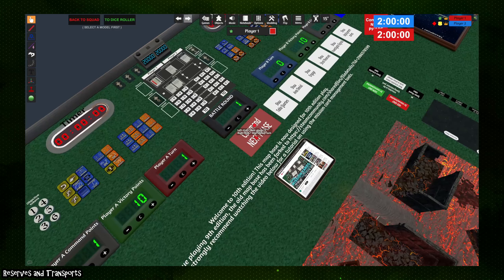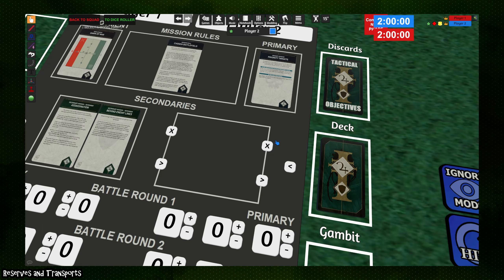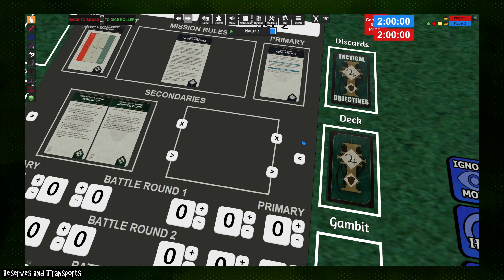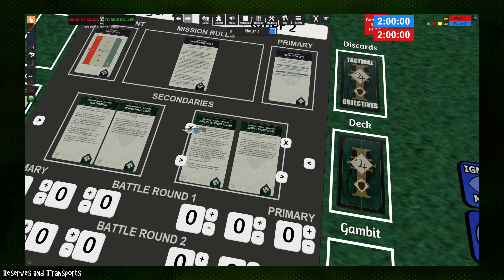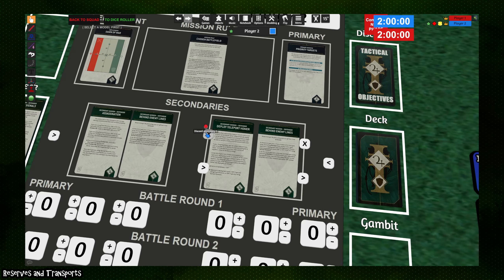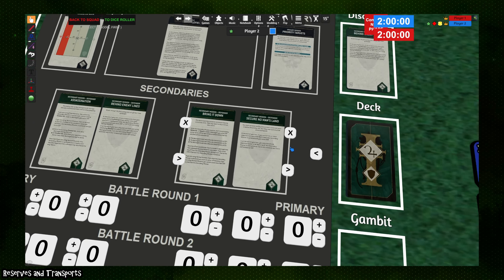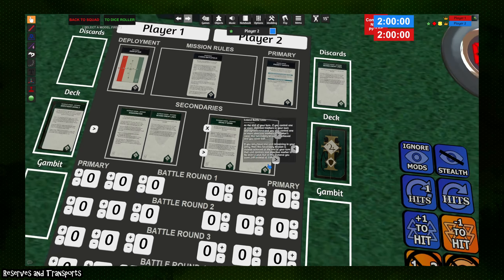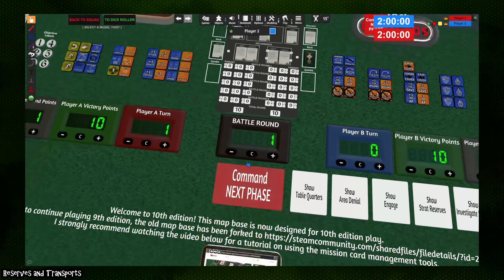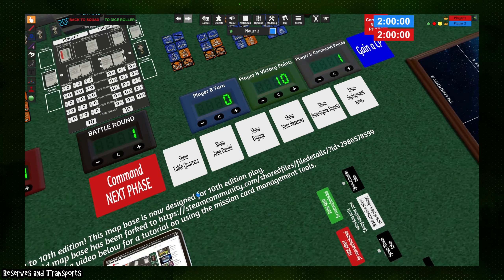Moving over to the blue player side: you can use toggles to draw or manipulate tactical secondaries on your turn. At the start of blue's turn, click the draw button to place new objective cards on the tray. If you've completed them or need to discard, use the X button to move them to the discard pile. If you get objectives you cannot complete or that cycle automatically, use the 'Recycle Secondary' button to shuffle them back into the deck — useful for secondaries like Defend Stronghold that can't be scored in the first battle round.